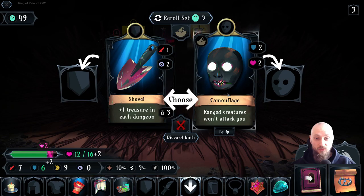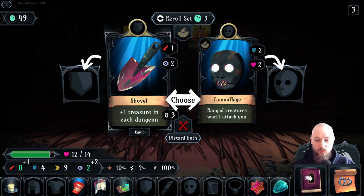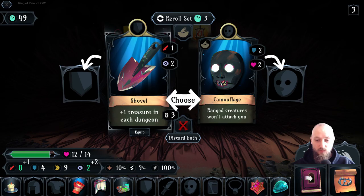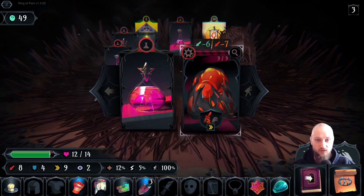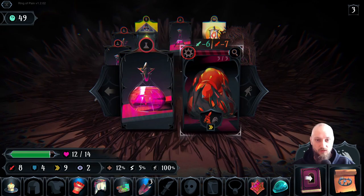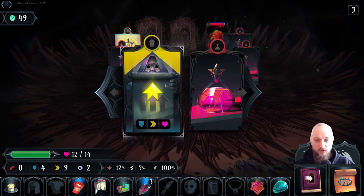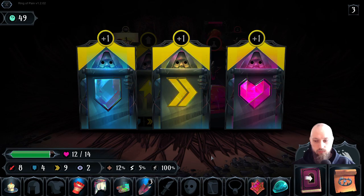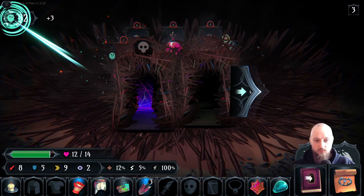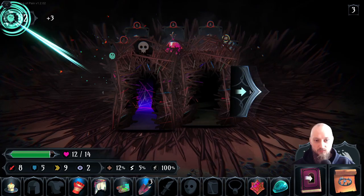Lots of pots on this one. Bear trap. Range creatures won't attack you - oh that's the shovel! See that's the one, that's the item man. So now we don't want to go into the burial because the shovel will do something in there when we can dig up the graves. It's also pretty good - plus one treasure in each dungeon, that's not bad. This one is also not bad but I'm taking the shovel. I think it's the first time I've actually seen it. Oh see there is a three - that's probably how many times I can use it on the graves. I'll dig up the graves. I think I'm gonna take more shield.